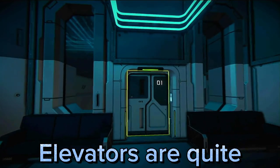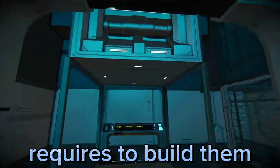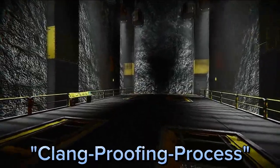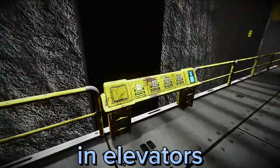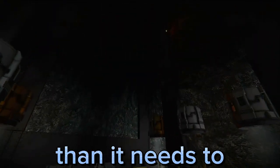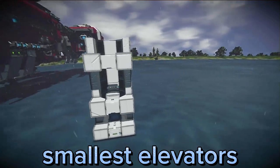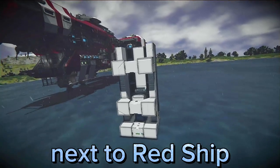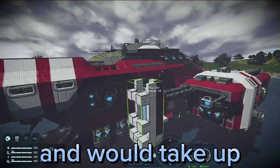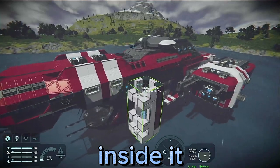Elevators are quite rare in Space Engineers because of the amount of work it requires to build them. This is mainly because of the clang-proofing process, which often results in elevators taking substantially more space than needed. This elevator right here is one of the smallest elevators you can make with subgrids next to Red Ship. As you can see, it is quite large and would take up a lot of unnecessary space if it was placed inside it.